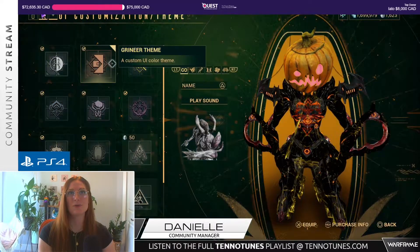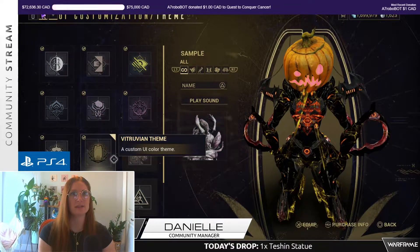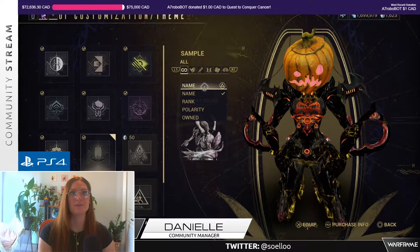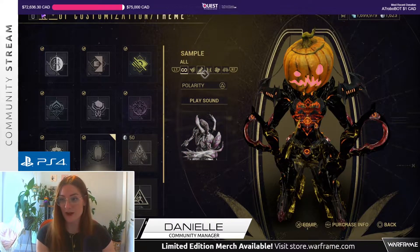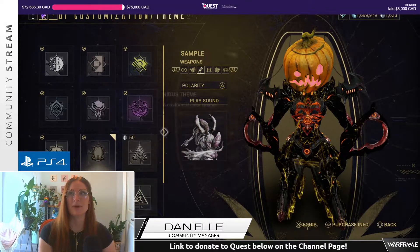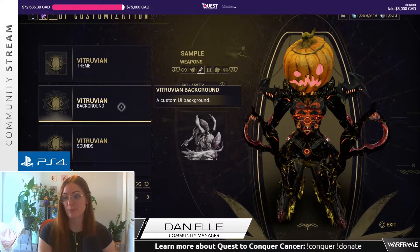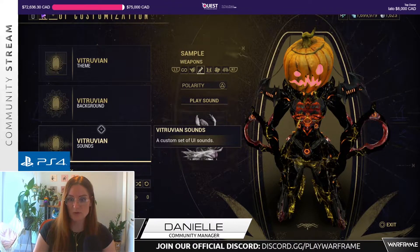You can equip all of these different themes. You can also just look at generally how everything sounds in the game. You can sample some different sounds based on the pack that you're on. And then you can change the background, you can change the sounds.